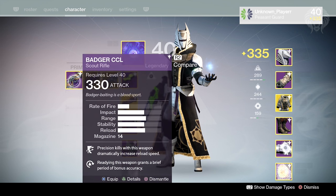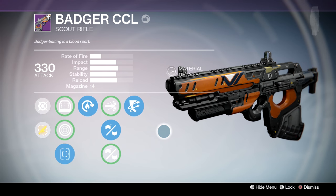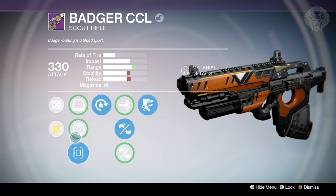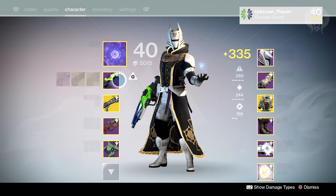The last primary weapon to look at is the Badger CCL. You guys know I love scout rifles, so this thing is really awesome. It's got Outlaw, so you get a headshot and it reloads super quick. It's mainly a PvE weapon — not really for PvP — but in PvE it's really enjoyable. It's a very balanced, consistent weapon and the scopes are nice as well. I love the Badger CCL.